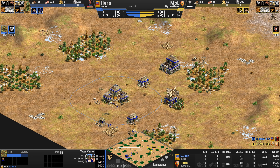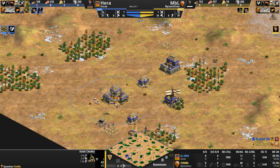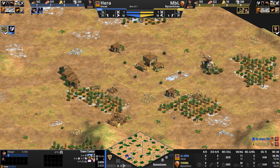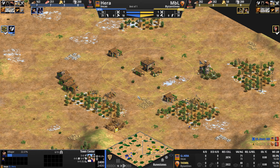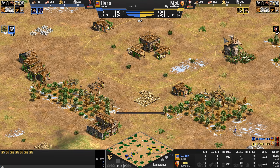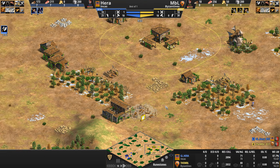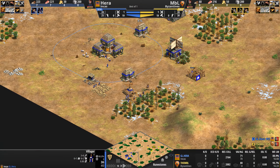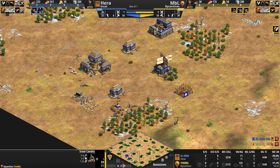Hera queues up Loom immediately, especially having seen his enemy scout. He has also discovered where his opponent is. Let's take a very quick look at the bases. Primary gold is in a bit of a safe location — easy to wall off with a barracks and a stable. Did NBL miss an opportunity here, with Hera not having Loom and his scout being in the base for the last few minutes, to pick off one of these villagers?